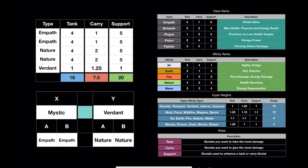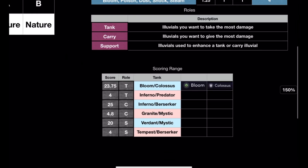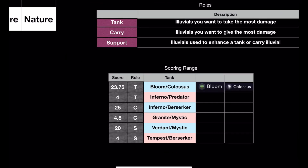At the beginning of this video I told you to write down what you think are the best alluvial combination types for tank, carry, and support. According to my calculations: Bloom Colossus is going to be the best for a tank, and the worst for a tank would be Inferno and Predator. For a carry, the best is Inferno and Berserker, with the worst being Granite and Mystic. For support, the best is Verdant and Mystic, and the worst support is a Tempest Berserker.